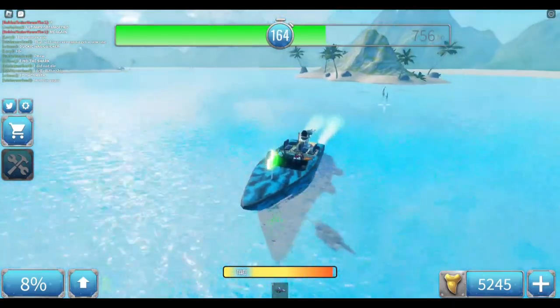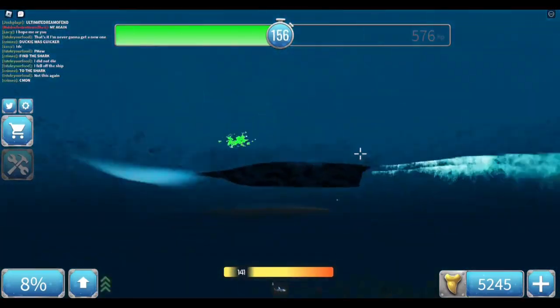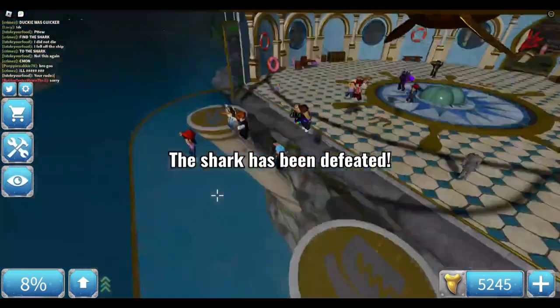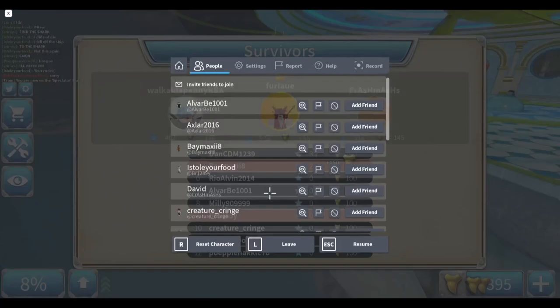Somehow we're still alive even though we landed right on top of the shark. The fortunate thing about the speed boat is that it doesn't flip when you hit islands. And we killed the shark — nice. Yeah, the speed boat is a pretty good one.